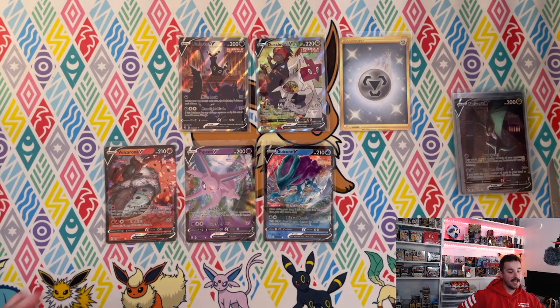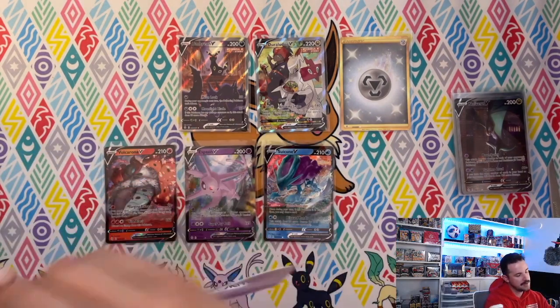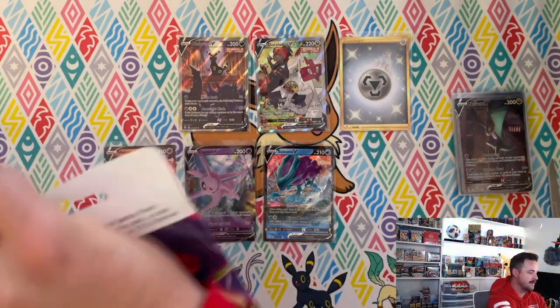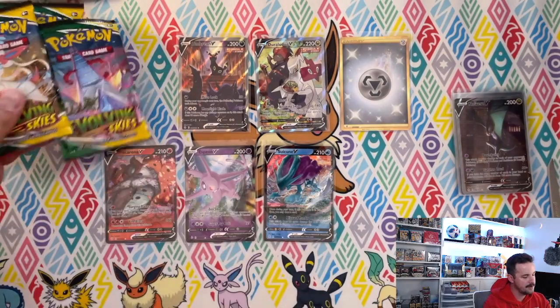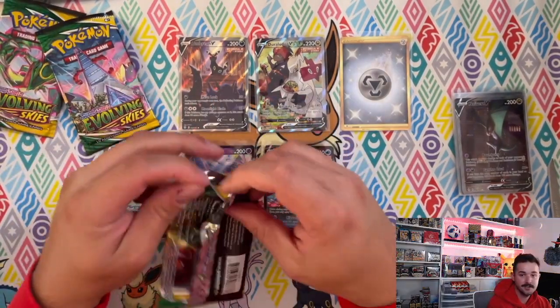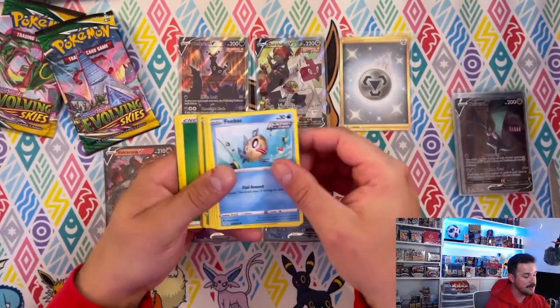If you're looking to get sleeves and card dividers to add to your set, I'd highly recommend buying the ETBs and kind of doing your own makeshift booster box. There were four less packs — let's make it even and add a three pack blister. We're gonna add $12 to our tally though.